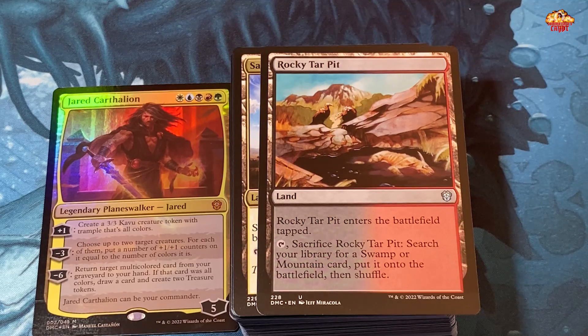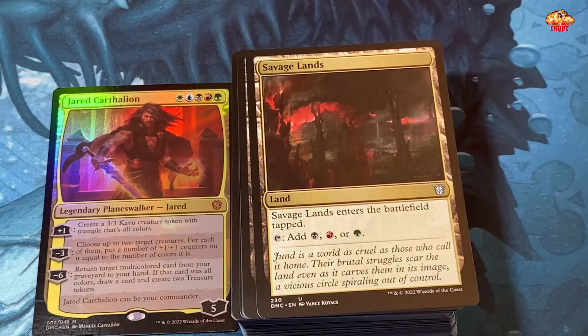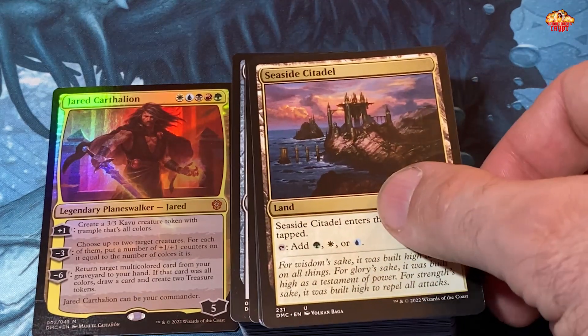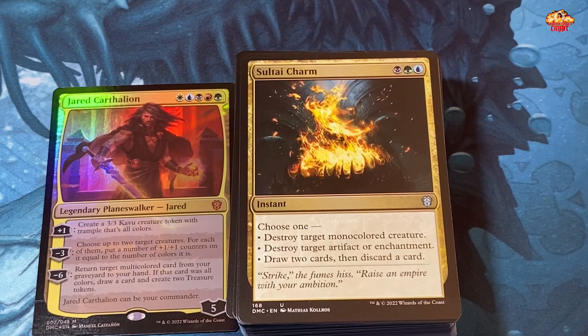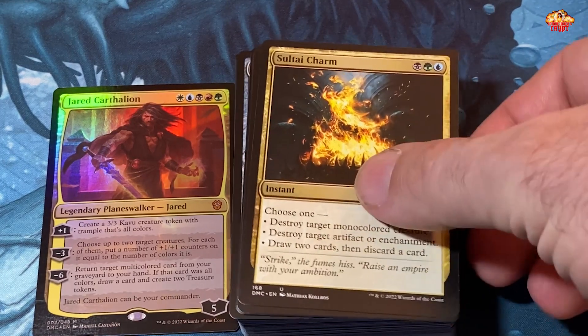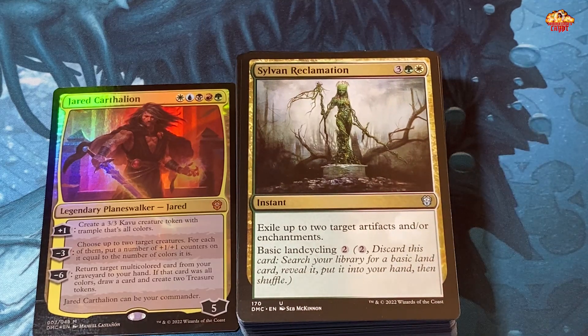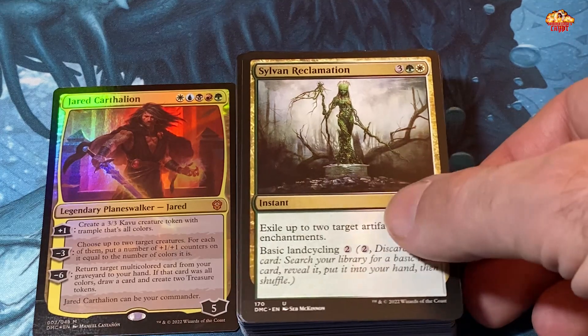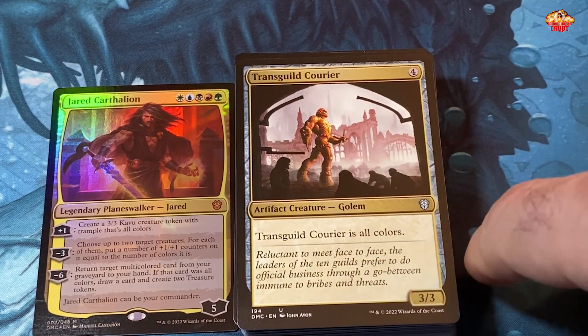Rocky Tar Pit, Sandstep Citadel, Savage Lands, Seaside Citadel — continuing the mana base. Saltai Charm — choose one: destroy target mono-colored creature, which is awesome; destroy target artifact or enchantment; or draw two cards then discard a card. Sylvan Reclamation — one white, one green, and three — exile up to two artifacts or enchantments; pretty awesome because it's also an instant with basic land cycling, again helping you fix your mana.